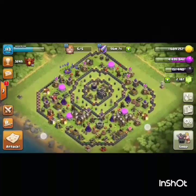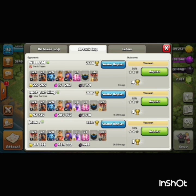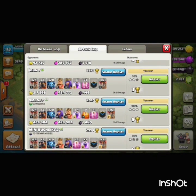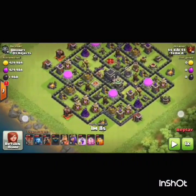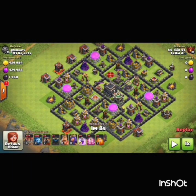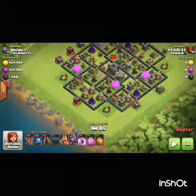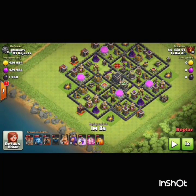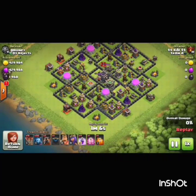So guys, this was the video and yes, the thing I have described in the description - the fastest TH9 attack, a three-star attack. See this attack replay. I don't know how I have done it, but this base is pretty much a Town Hall 9 max base. Just the bomb tower is upgrading - except that, all defenses are upgraded. The walls are not upgraded but walls don't affect the lava loon strategy. I completed the attack replay in just one minute and eight seconds.